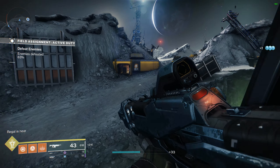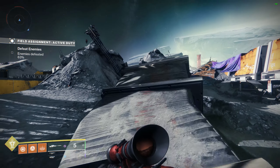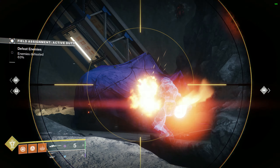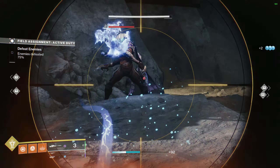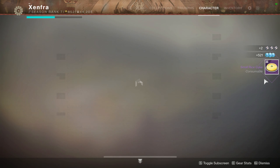Welcome everyone to another quick Shadowkeep guide. In this one we're going to be going over the small rice cake, how you get them and what you use them for. I got mine for completing a patrol on the moon. As you can see here, it's just about to drop. They are of legendary rarity and they seem quite rare.